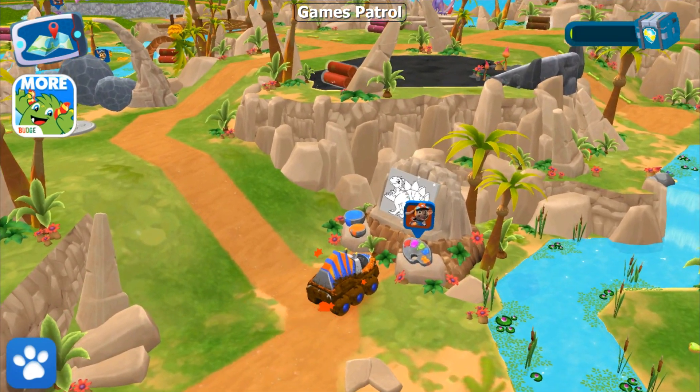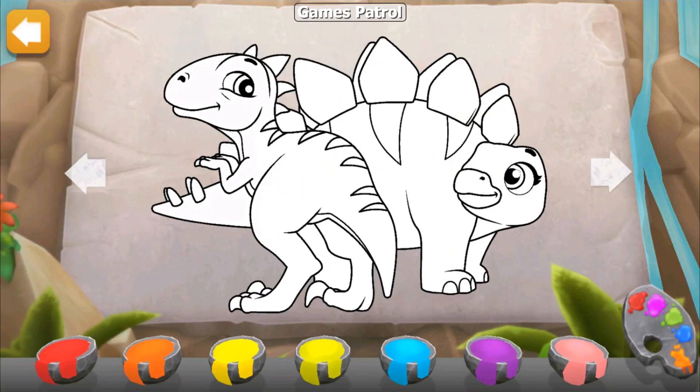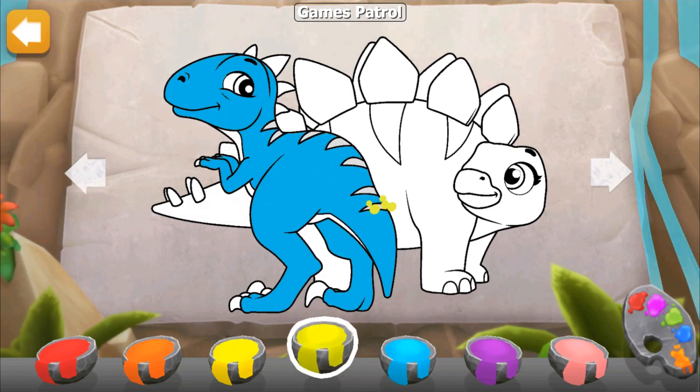Look! The colors have faded from this painting — want to help restore it? Tap a color to choose it, then tap a piece of the picture to paint it! Easy as pie! You can switch your colors by tapping on the palette button to the right.